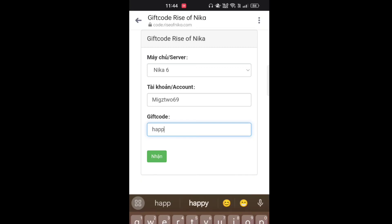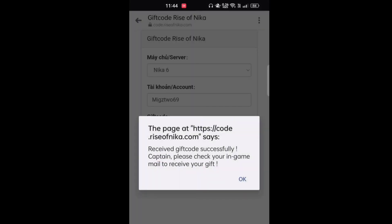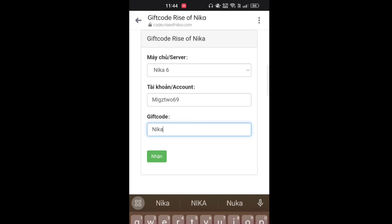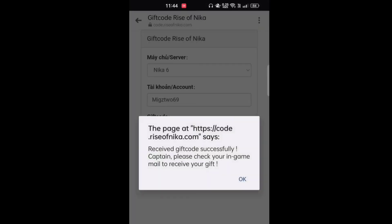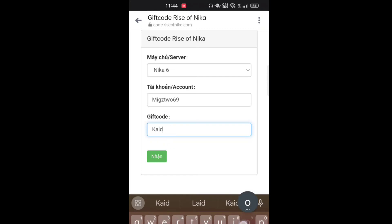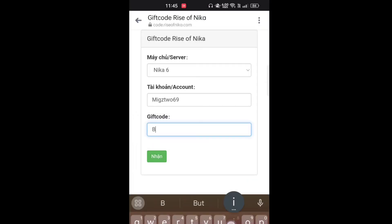Enter the gift code — 'Happy Day' — click, and it says 'received the gift code successfully.' Next is Nika VIP — click — and by the way I don't understand what language this is, so just follow my lead. Next is Kaido — agree — success. Another one: Big Mom — success.